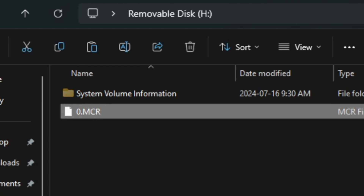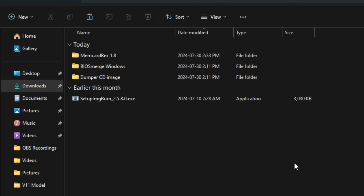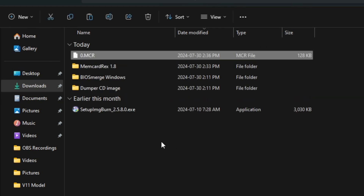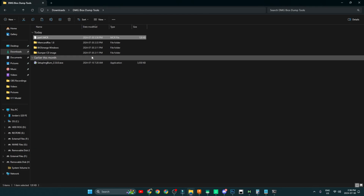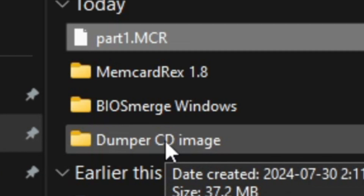Copy the 0.mcr file over to your computer. Plug your micro SD card into your computer, right-click on the file, select copy, and then paste it into your downloads folder — or the folder we just extracted. Then rename this file to 'Part 1.'